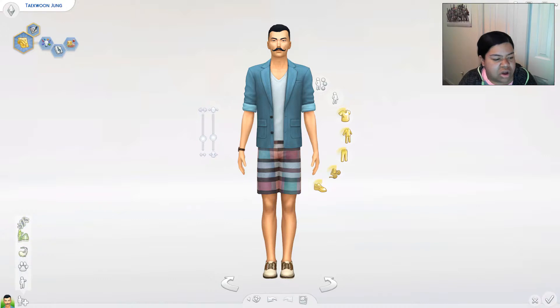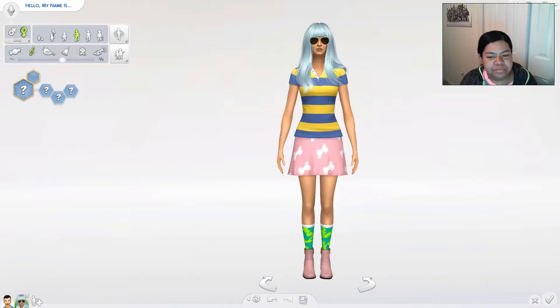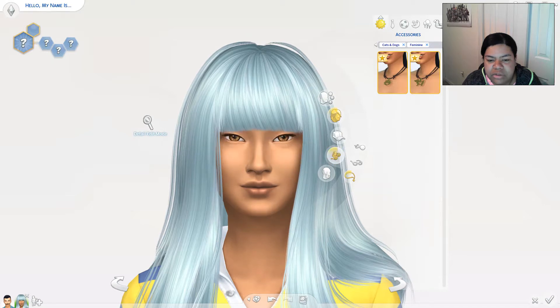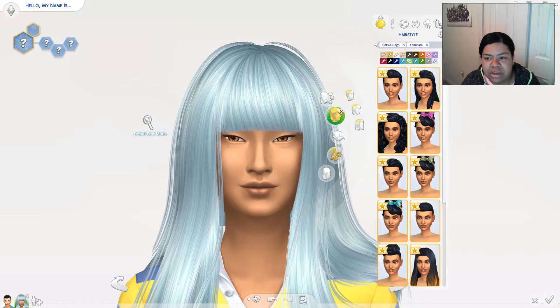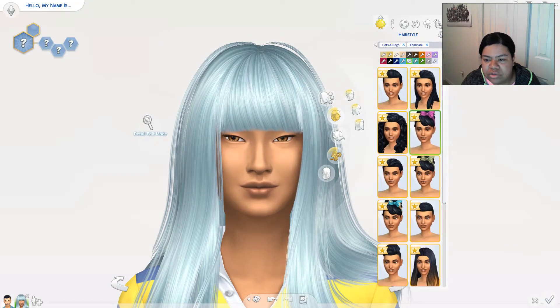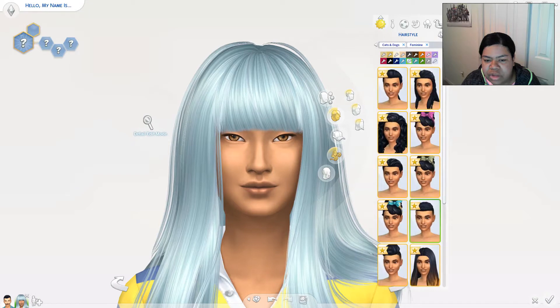Now switching over to the female sim. I'm gonna get those shades off first so we can see her face. Everyone gets those two necklaces of course. For the female side we get thirteen hairstyles — two more than the guys.